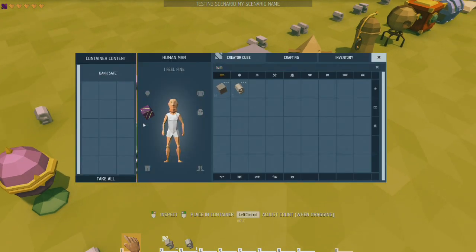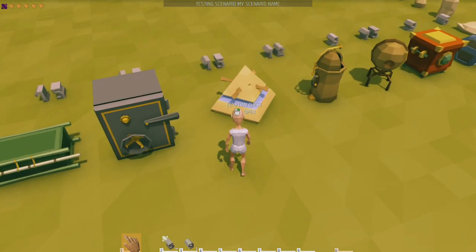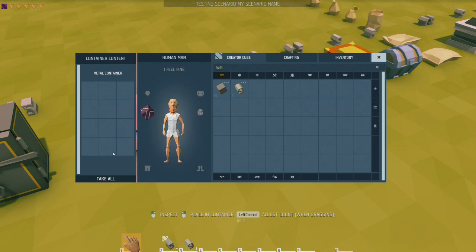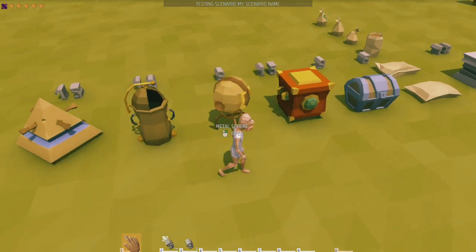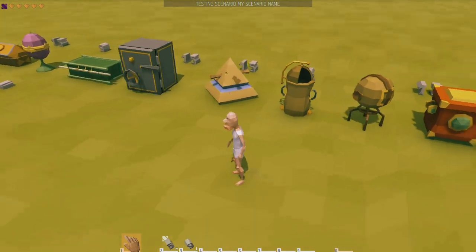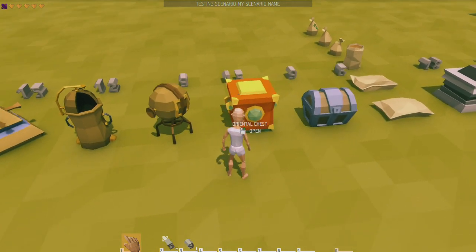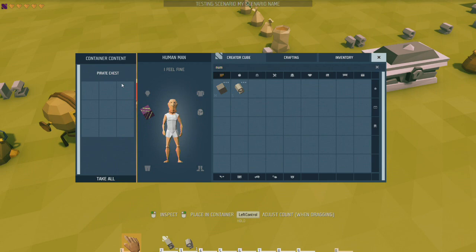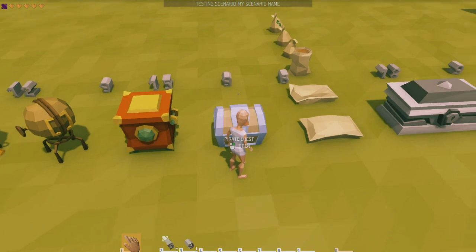The bank safe also holds 15, but it's not easy to make — it's tough to open too. The Egyptian's chest amazingly holds 15; I wouldn't expect that with how small it is. The metal container holds 12, the metal sphere holds nine. The oriental chest holds 15, though I haven't unlocked any of the oriental stuff so I'm not sure how to make it. The pirate chest is only nine — for how difficult it is to make, it doesn't hold very much.